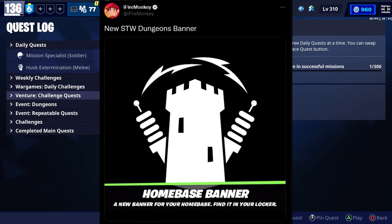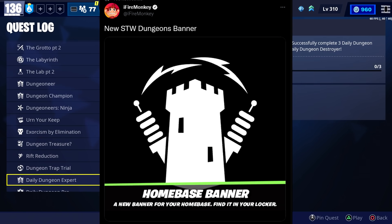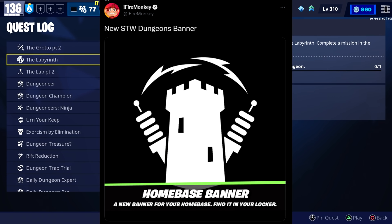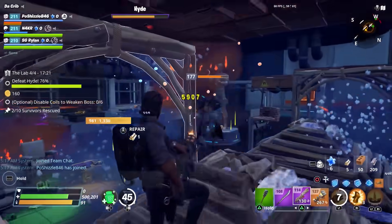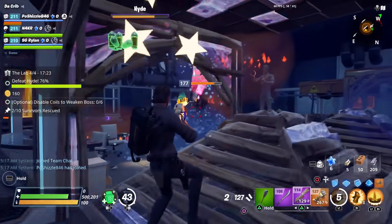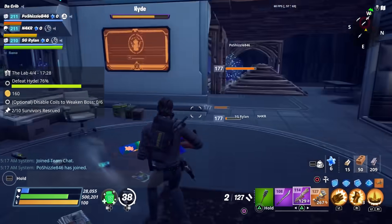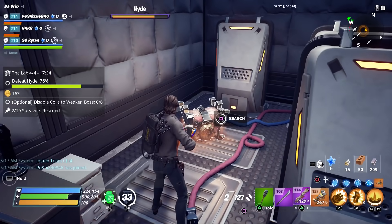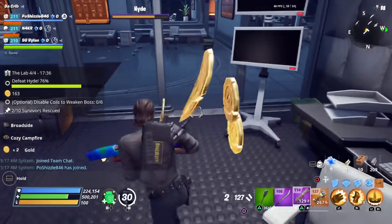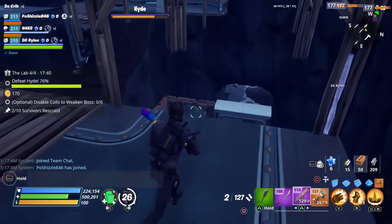That's everything in the home base status report. One thing not mentioned is that there's also a new banner you could possibly earn — I haven't unlocked the quest that shows it, but according to a tweet you should be able to earn one as well. To sum things up: I love the new boss in the lab dungeon, I love the lab dungeon, and I really like that they're giving us cosmetic items as rewards. I'm really hoping they continue doing this because it's exactly what Save the World needed.